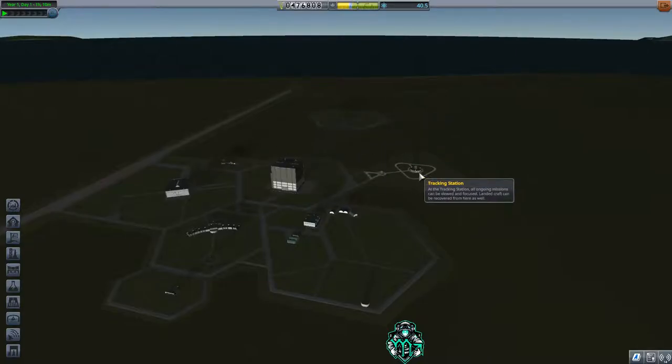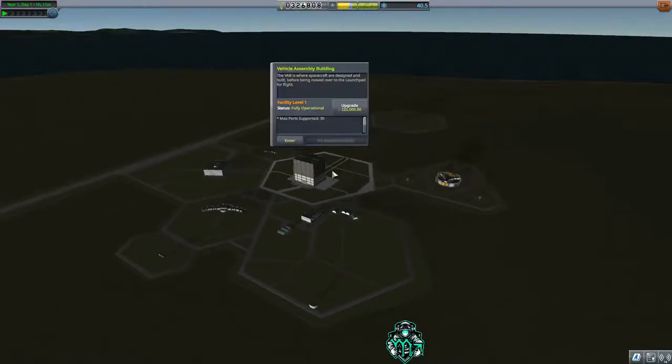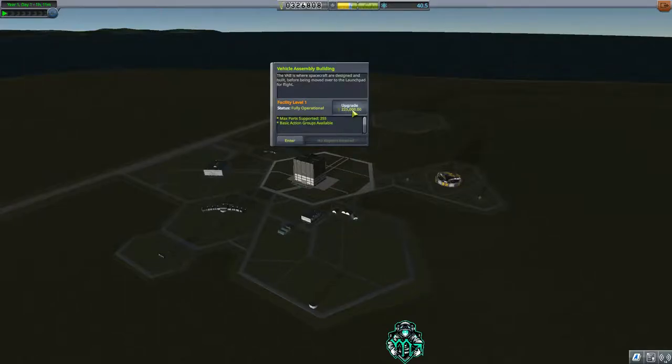We've upgraded the launch pad and mission control center. The next big one I highly recommend upgrading is the tracking station. It's only going to cost you 150 on normal — it gets a lot tougher in hard mode — but what it does is make it able to see patched conics, which means we can start planning maneuvers. We also get greater antenna range from the tracking station. I'm also going to upgrade the VAB to get a max part count of 255 instead of 30.